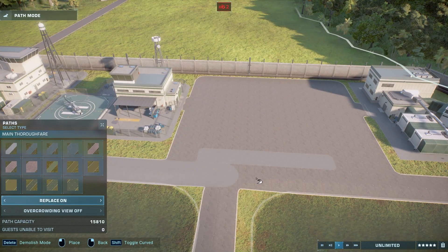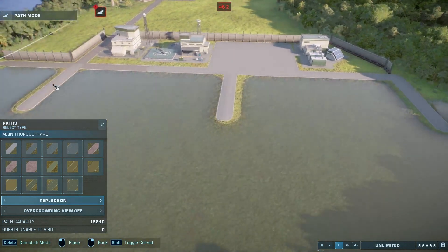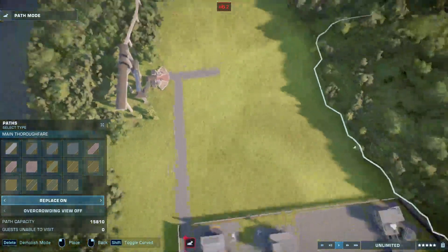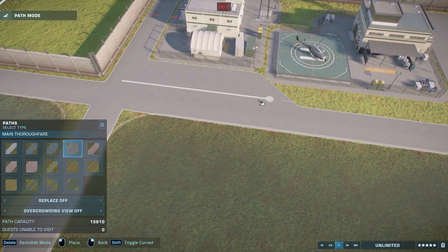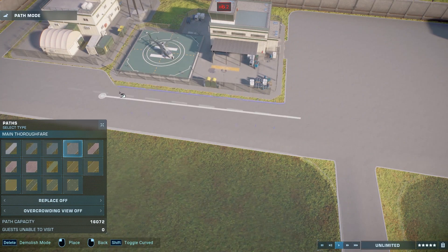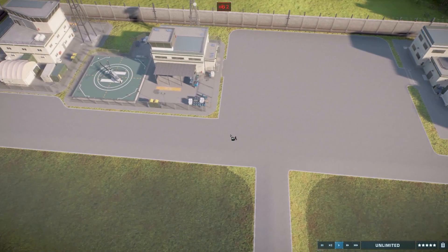I feel like this path is a little bit too fancy, so I'm going to bring in the normal path and replace all of this. I do feel this path is too fancy for a research facility part of the park. Let's just go the old-fashioned way — and that looks really good.